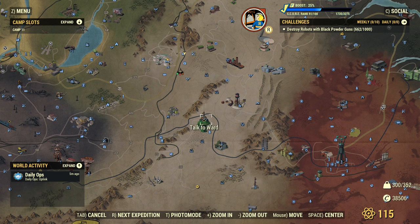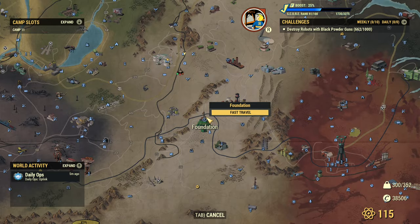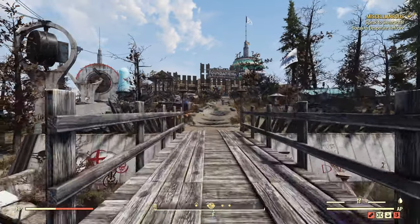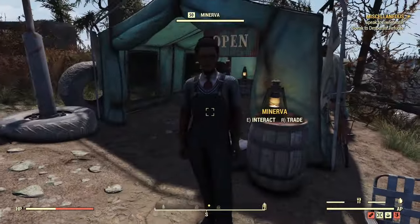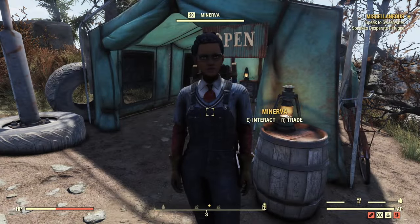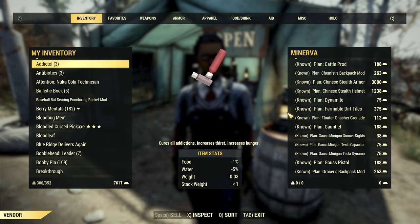Minerva just arrived at Foundation and it's a big sale. From the fast travel spawn point, just run a little bit forward and you can see her tent on the right. She will stay here for exactly four days, which is her weekend.